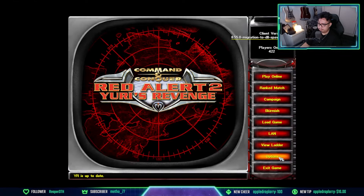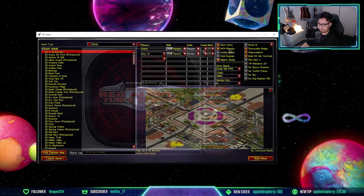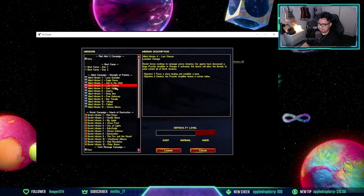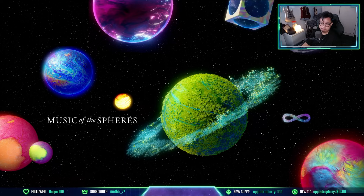The fix is simple: abort the mission, go to the main menu Options, then under Game you'll see 'Control Campaign Speed' — make sure that is checked. Click save, go back to Campaign, pick any mission, and you'll be able to control the campaign game speed from there.